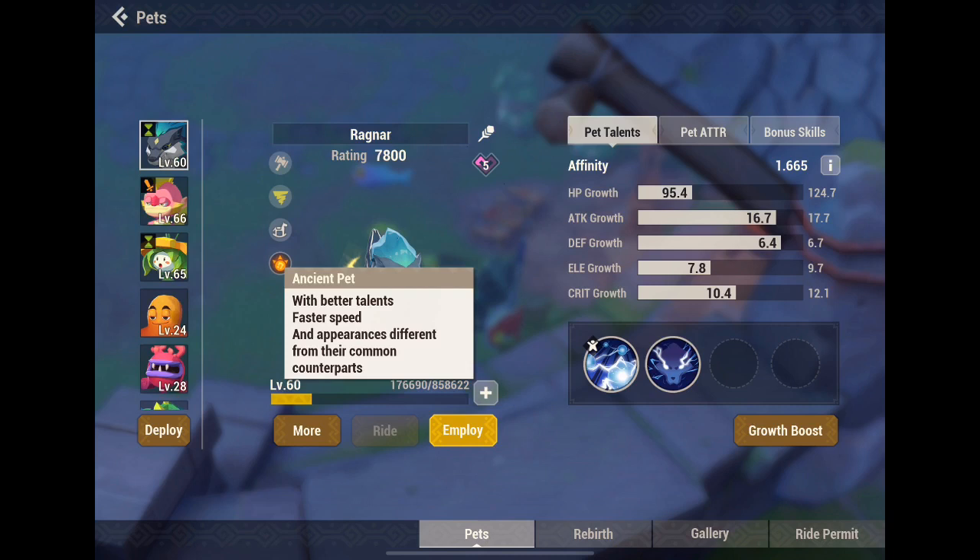What are the benefits of getting an Asian pet? Well, you get better talent, faster speed, appearance difference from their common counterpart, and you get some skill boost too. So try to get an Asian pet if you can.